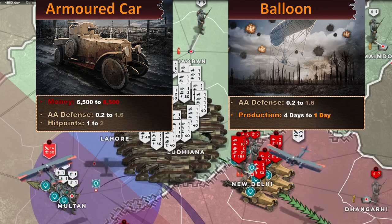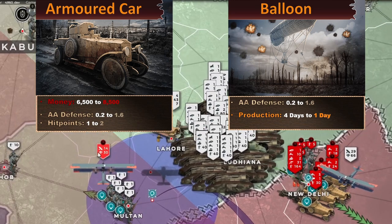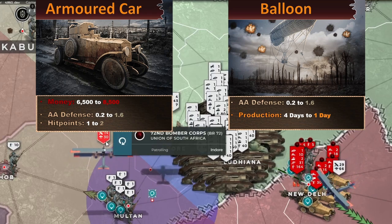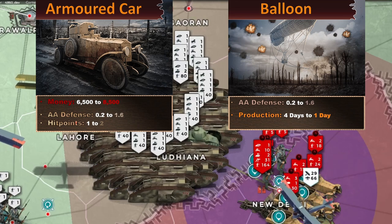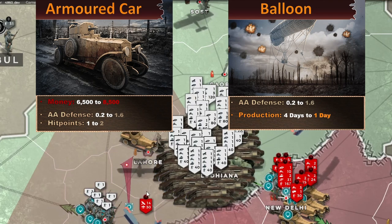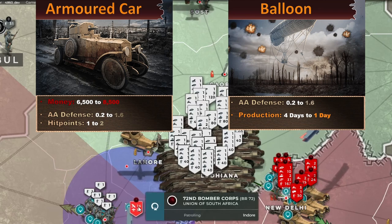The doubled hit points mean armored cars will last a lot longer in battle, making them more valuable both offensively and defensively. For the balloon, production time has been decreased from four days down to one day — an amazing change, since you often had to choose between producing a balloon or artillery. This means we should see a lot more balloons on the map, increasing map awareness and giving planes more anti-air counters that don't cost as much.